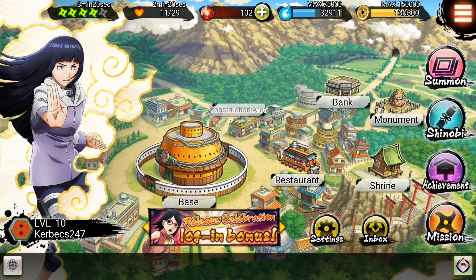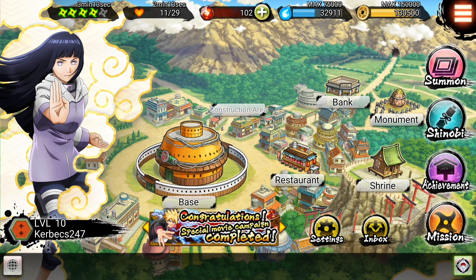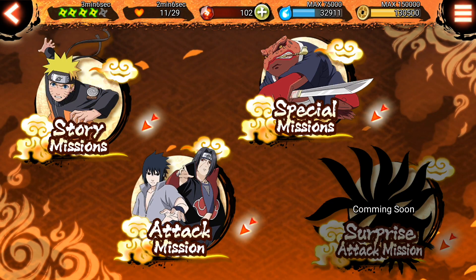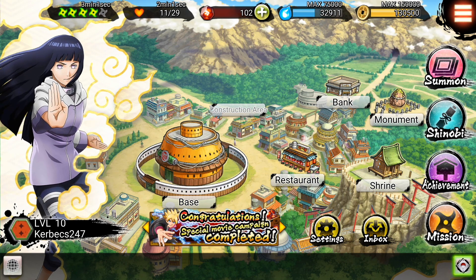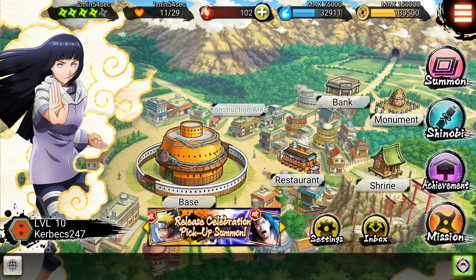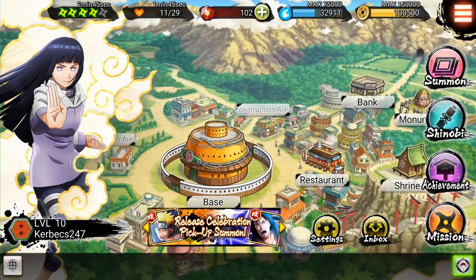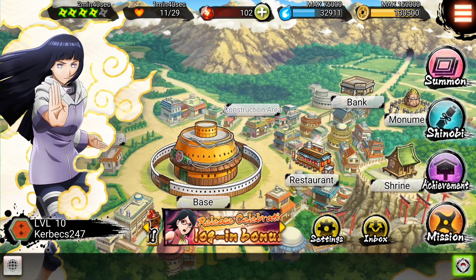Up here you can see the energy bars. The green shurikens are for PvP-style battles where you attack other players' bases. The second bar — hearts — is used for special missions and story missions. The third is Shinobites, the fourth is ryo or chakra, and the fifth is coins. That's basically the whole game. I played a lot just to unlock Hinata and get my team to level 10.